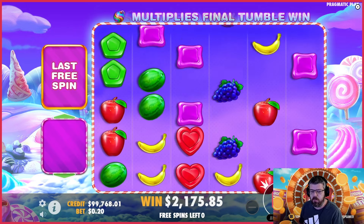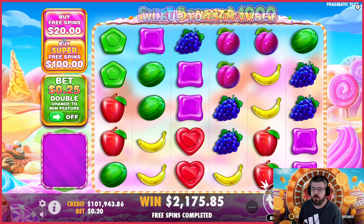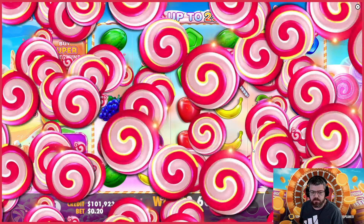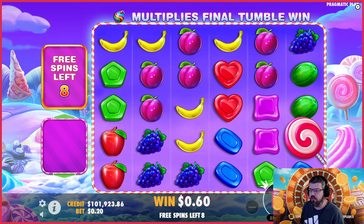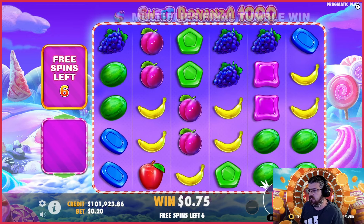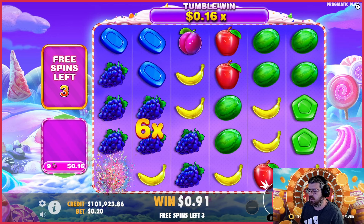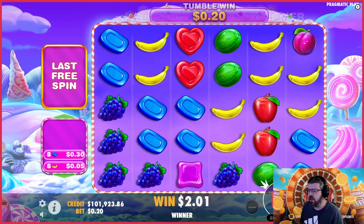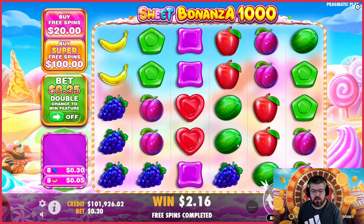The one negative thing I'd say about this game is that you can't spin into this super bonus round — it can only be bought. So if you're in the UK you will never see this bonus round playing at a UK casino because you can't buy free spins. In the normal free spins bonus round you can still get the 1000x bomb. But as you can see from this normal round, it's much more subdued — classic Sweet Bonanza with dead spins, nothing has changed apart from the 1000x bomb being in there.